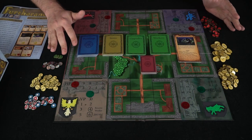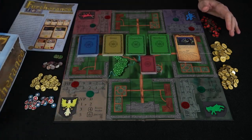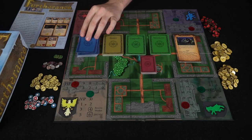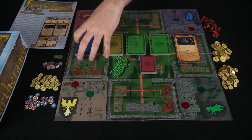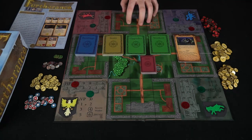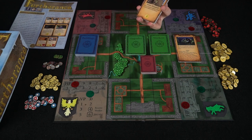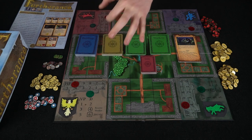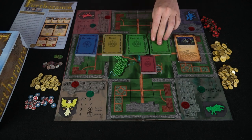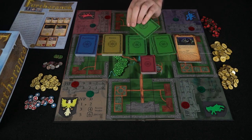Here we have everything included in Furtherance — the rulebook, the box, and all the components. First, there are buildings you can acquire throughout the game, which help you or are placed in your specific area on the board. Item cards can be bought to give you things like health potions and weapons. Upgrades are upgraded workers you can unlock after upgrading your basic workers — they do different things to help throughout the game.